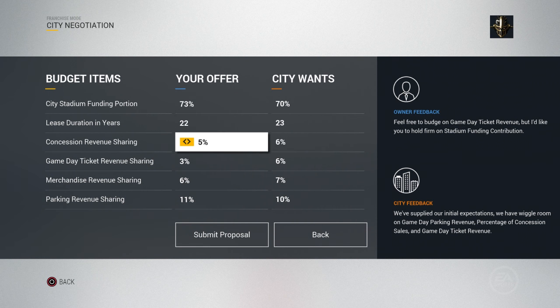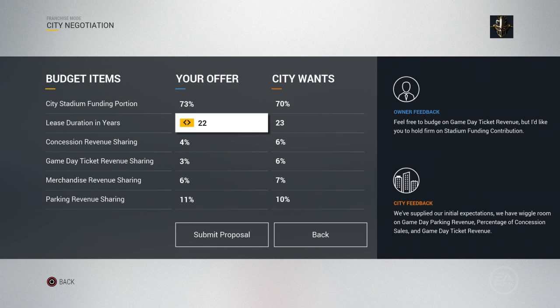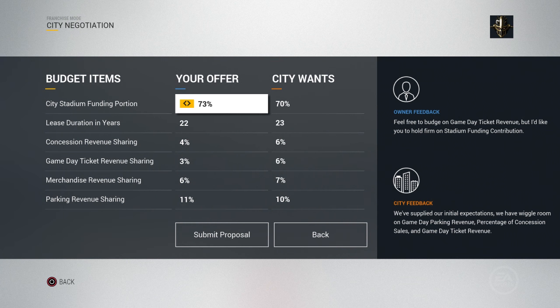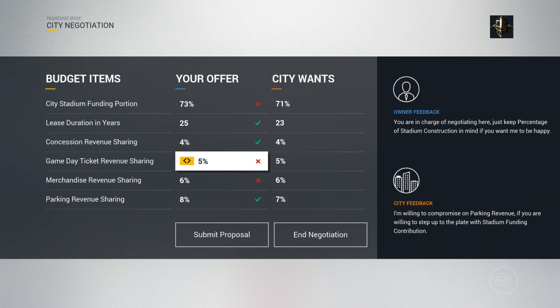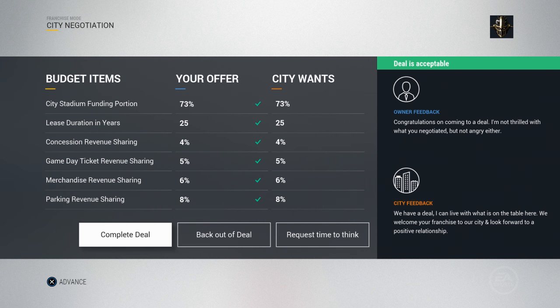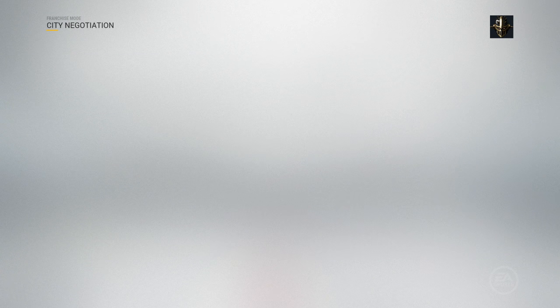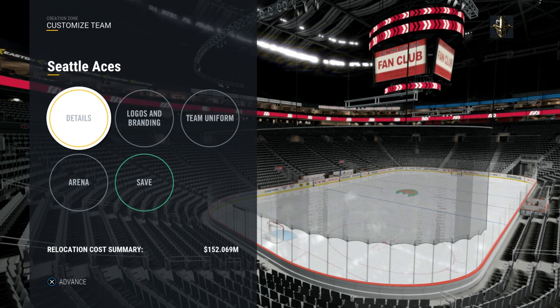Once you find a city you can relocate to, you go into the city negotiation — negotiating city stadium funding, lease duration, concessions revenue sharing, game day ticket revenue sharing, merchandise revenue sharing, and parking revenue sharing. The city wants to know how much money they're putting into your stadium and how much they'll get back via revenue share. Once you've negotiated, you can submit a proposal. When accepted, you can complete the deal, back out, or request time to think. When you complete the deal, it takes you into the all-new creation zone for logos, branding, team uniforms, and arena details.